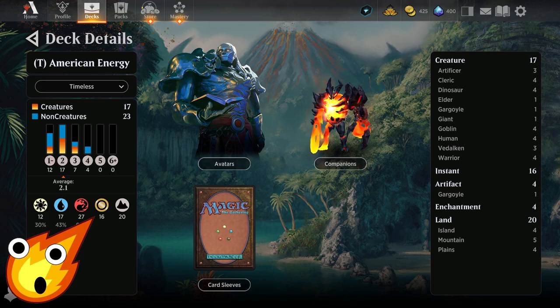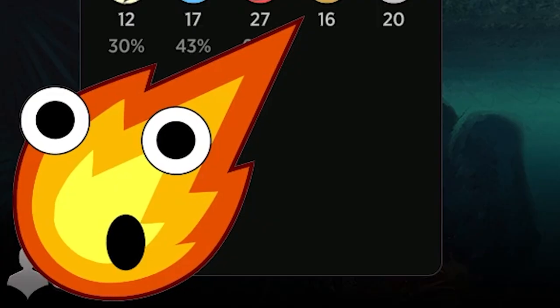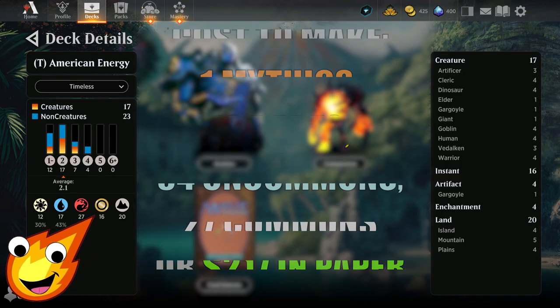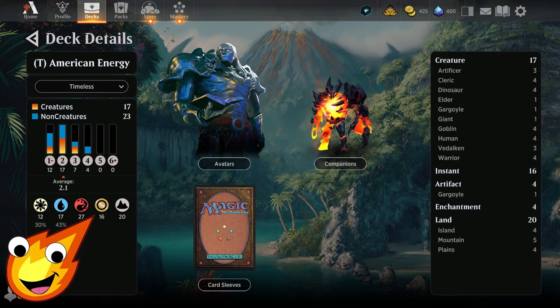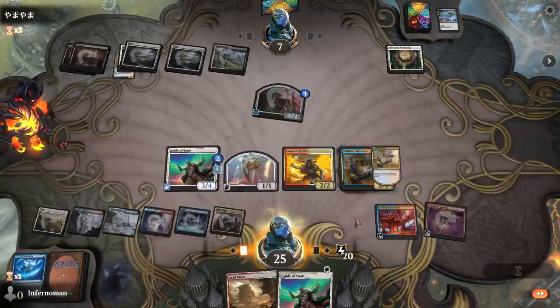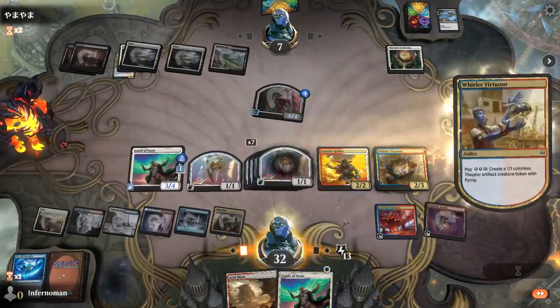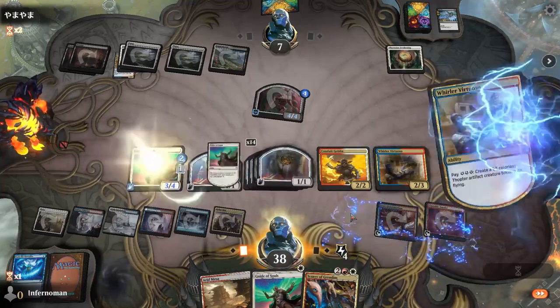Long-time viewers know how we do it — we have to talk about the stats before we dive in. Our American Energy deck is a Jeskai variant, meaning white, blue, and red. We're looking at an average mana curve of about 2.1, with 17 creatures, 16 instants, 4 artifacts, 4 enchantments, and 20 lands. The deck is basically a Jeskai energy mid-range build.